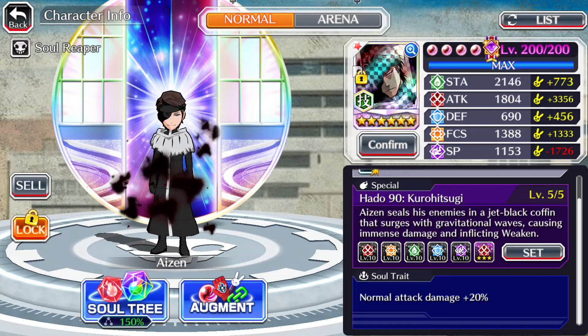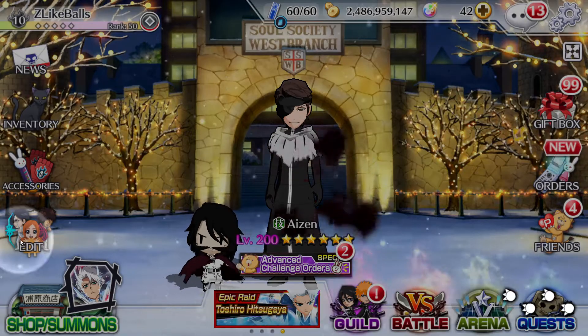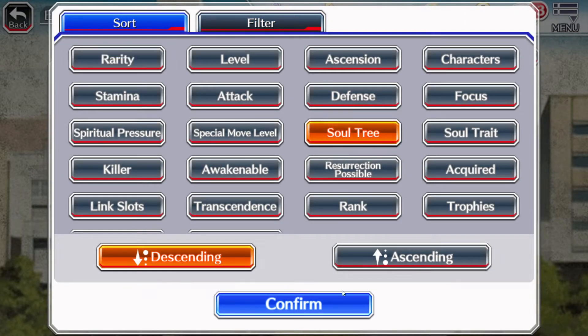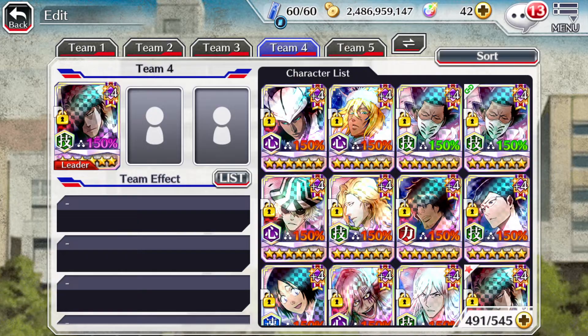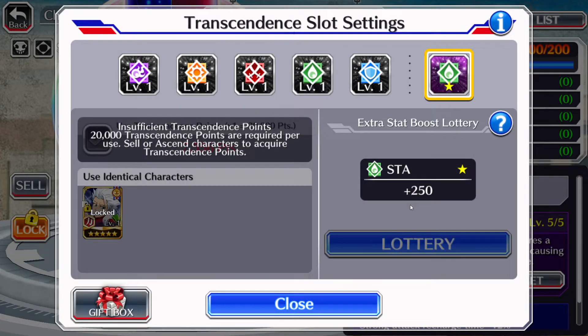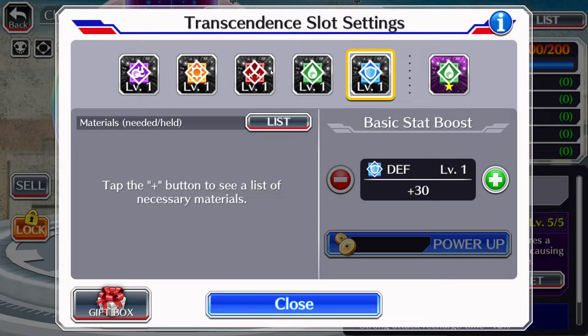Now, you can have five copies of a character and they still might not be purple. I can show you — I have some characters who have five dupes in but they're not purple at all. For example, there's Toshiro — he also has five levels in him, but as you can see his level is still orange up here on the top right. In order to have your level be purple, you must level up all five of these stats to level 10.